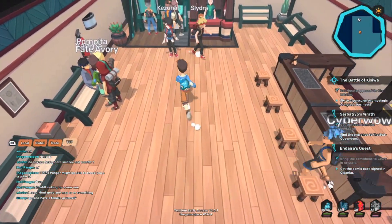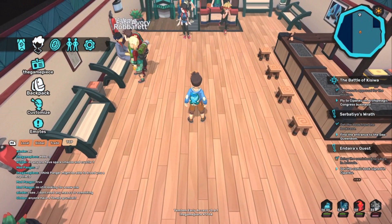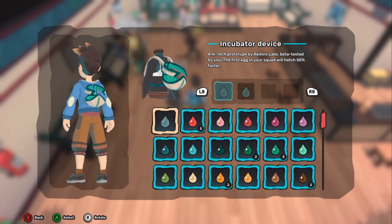Also, there's another gear item that you obtain for completing the quest — not going to spoil that — but there is another gear item you receive in addition to this incubator device. Something else to note: this incubator device can be displayed on your character as a cosmetic item.